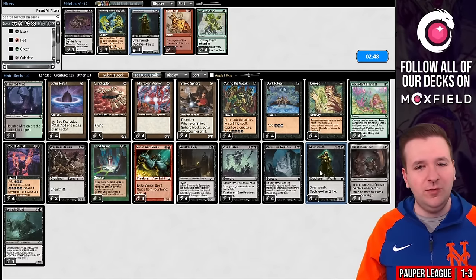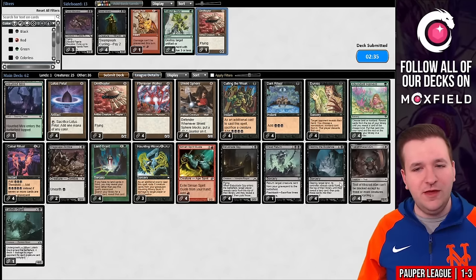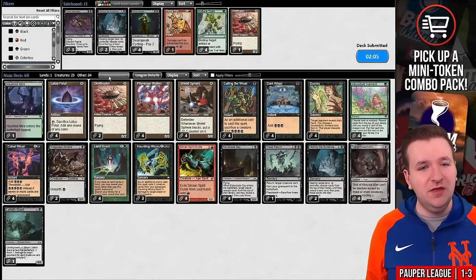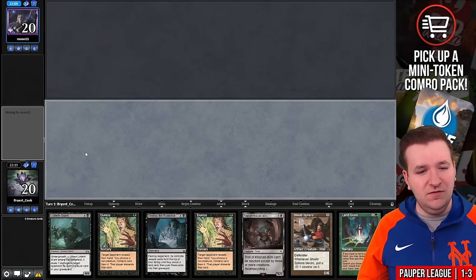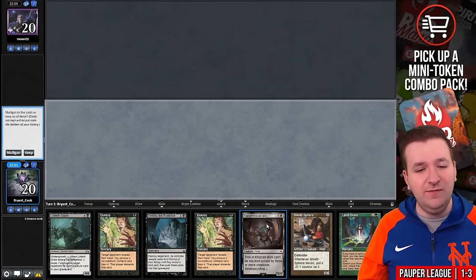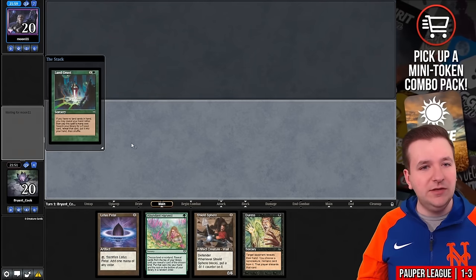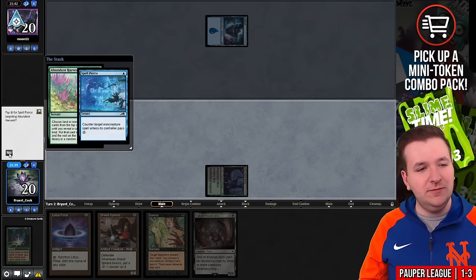We'll board in Duress and I'm just going to board out Street Wraith after struggling to draw spy effects the entire league. I wanted Haunting Misery — board out one Ornithopter and two Destroy the Evidence. Don't ever play two Dregscape Zombie — it is not enough. That has been pretty apparent this league. I thought with 11 zero mana creatures it would be enough, but it just hasn't really played out that way. On the play for game two. This hand is really awkward — basically a mulligan to five. You bottom the Giant, then play Land Grant, but you have a Troll of Kazudum that does nothing. I think you're actually better going to five. We'll keep this, bottom the troll, play Lotus Petal, play Land Grant, grab the Haunted Mire, and pass the turn.